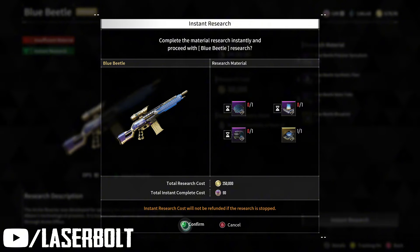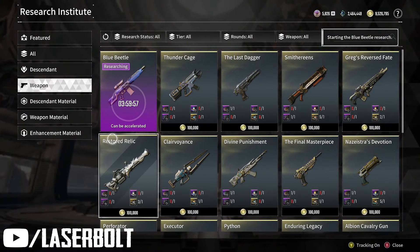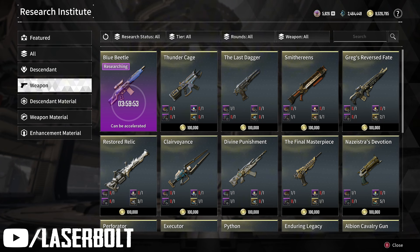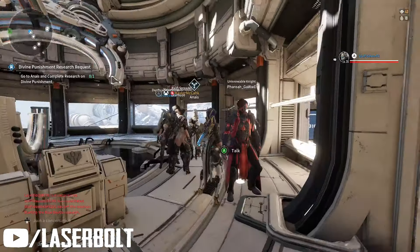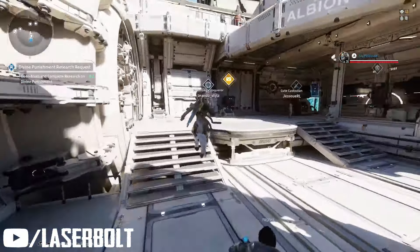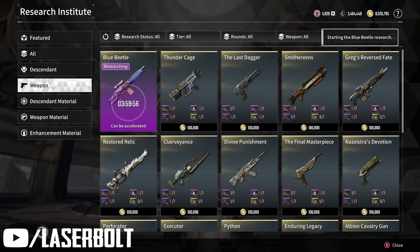You do need to pay in-game currency — about 90 of them — which is roughly one to two dollars, but you save three hours per blueprint individually. Once you do the instant research and combine them all, you can get the weapon in four hours, which is crazy. I haven't tried this for any of the First Descendants, but let me know in the comments if you've tried it for ultimate or regular First Descendants — those take 35 hours. The mushroom doesn't allow this, but it does work for individual guns.